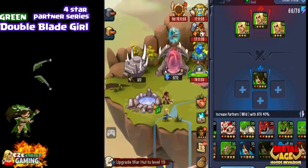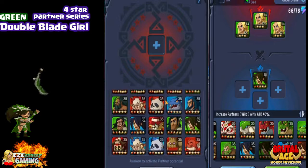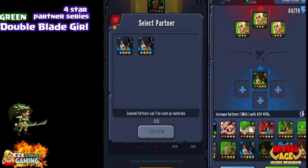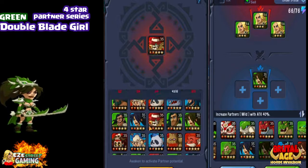She's kind of a specialty partner. The most effective place we're going to use her is in the third awakening function. I'll click on this four star partner — Double Blade Girl is used to upgrade the four star partners in the third awakening function. You need two of them to upgrade one partner, so you want as many of these saved up as you can. That will really help you a lot.